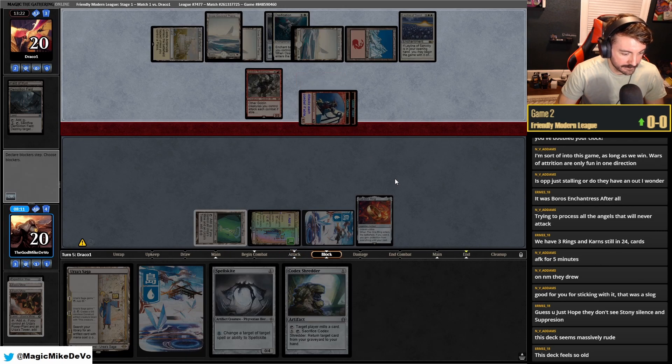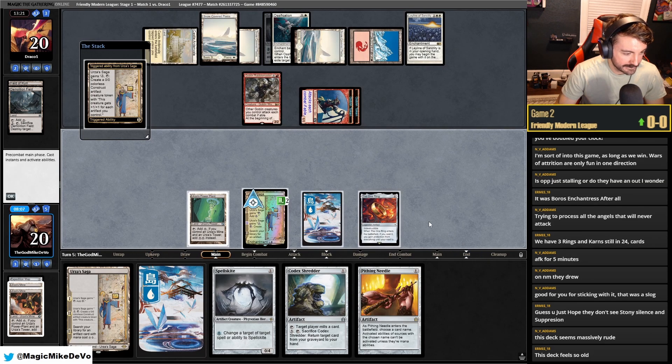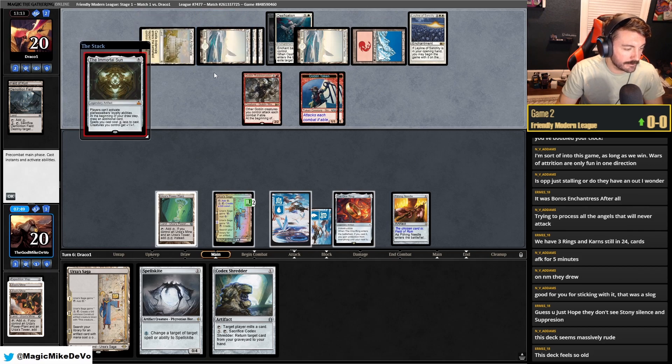Hitting Needle — name Field of Ruin. And I guess we'll just start making constructs. They took out Immortal Sun. We should be drawing and looking for Bridge, I guess. They get in with this — it's only a three-three, but we get the block here. I'm going to draw two.